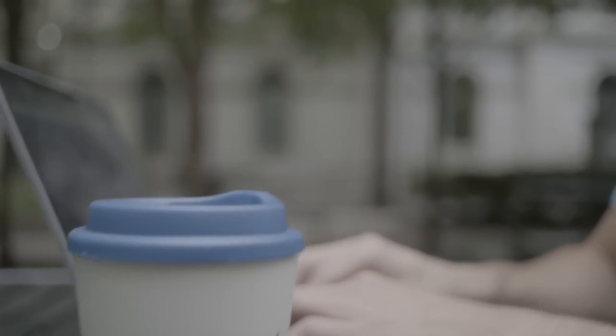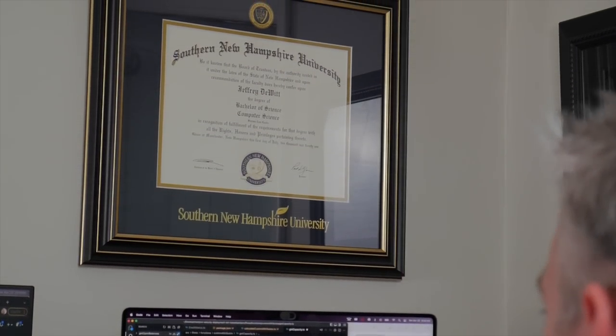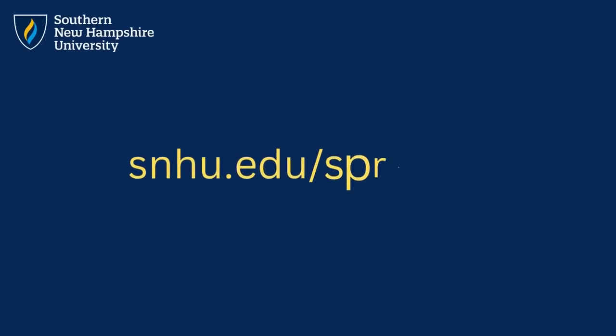All of SNHU's programs are extremely flexible — there are no set class times, allowing you to work when and where you want. I can tell you that with everything I do, I wish I had all of the information I have now a long time ago, given to me by experts. So if you're ready to switch to a career that you'll love, SNHU can help. Head on over to snhu.edu/spraggles — there's also a link in my description to learn more.